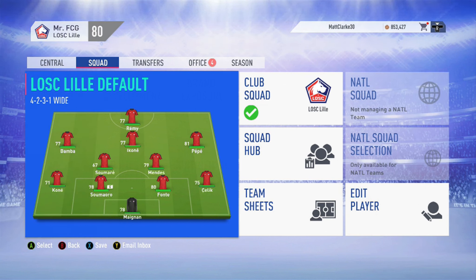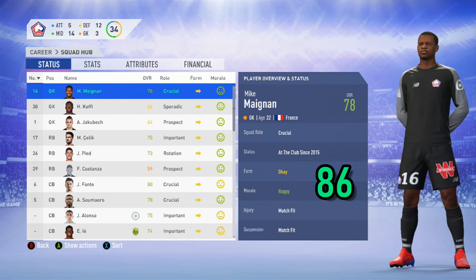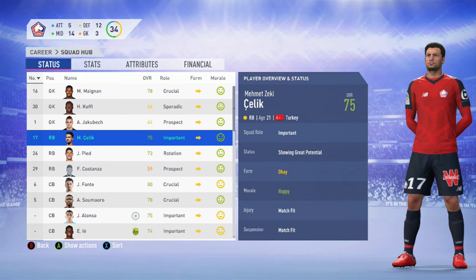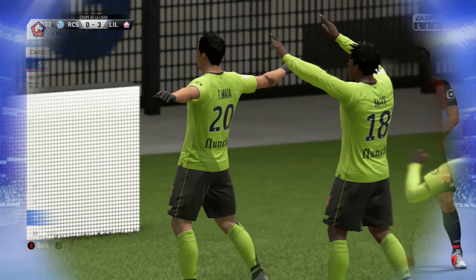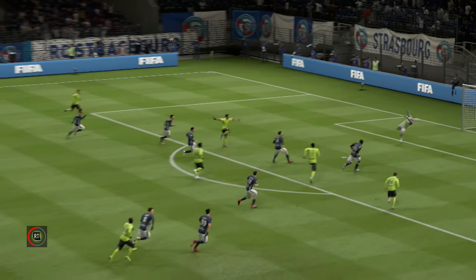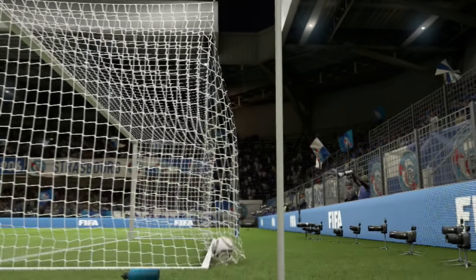Lille's default formation is a 4-2-3-1 wide, and the two wide players Bamba and Pépé are absolute quality — Pépé has a massive potential of 89 and has had an excellent season in real life. In the squad, goalkeeper Mike Maignan is 22 years of age with a massive potential of 86. Mehmet Çelik, the right back from Turkey, is 21 years of age, 75 overall, potential of 84. They also have veteran Portuguese centre-back José Fonte with a real face. Thiago Maia, the central defensive midfielder from Brazil, is 75 overall with an 82 potential and the scorer of one of my best goals on FIFA 19 — an excellent left-foot volley, absolute thing of beauty.